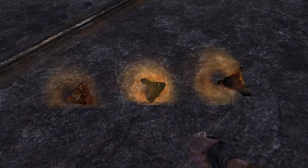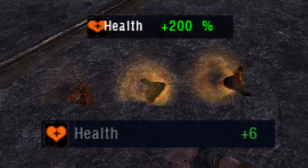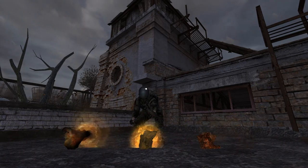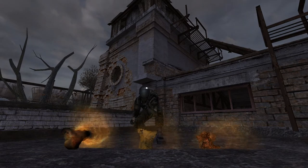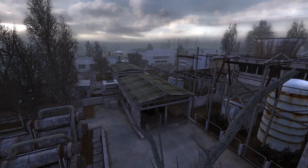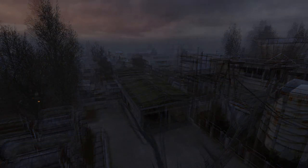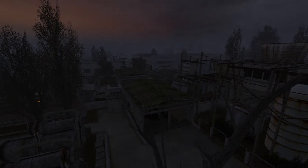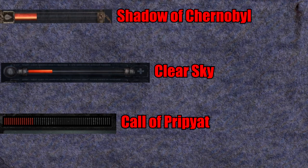As the most valuable objects found inside the zone, artifacts hold great powers that are often underestimated. Plus 200 percent, plus six health — what does that really mean? Hello stalkers and welcome to the Anomalous Dugout. In this video we will take a look at the true healing powers of some of the artifacts from the STALKER trilogy. All three games use the same day and night cycle system in which in-game time is 10 times faster than real time — one hour in front of your computer represents 10 hours inside the virtual world.